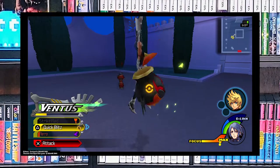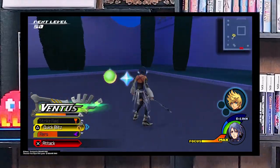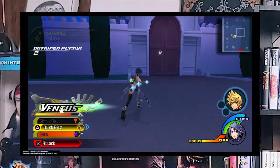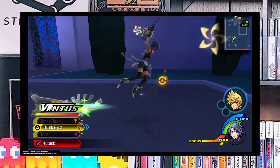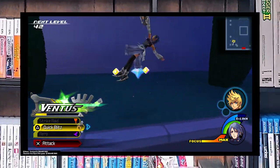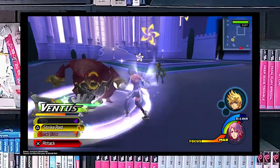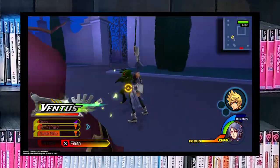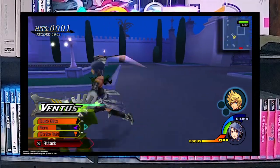While Drive Forms are missing from Birth by Sleep, they are replaced by Style Change. Style Change is more free-flowing and is triggered with a combination of command attacks placed in a particular order. Style Change is wonderfully cinematic and very powerful. Players who master the new combat system can seamlessly flow from one Style Change to the next.